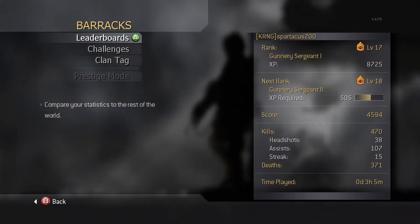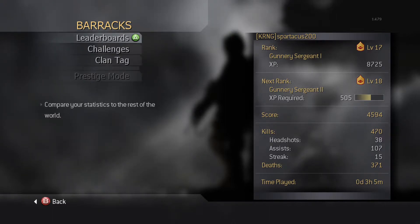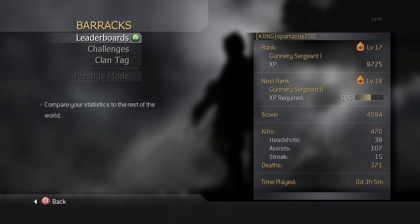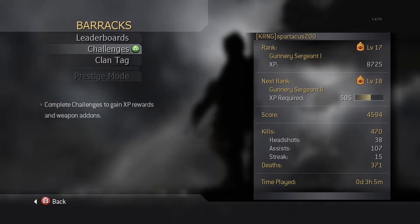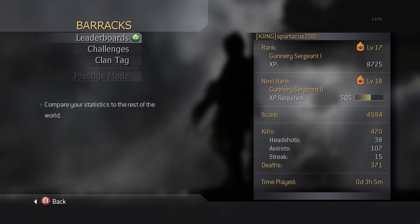Starting off with Call of Duty 4, the combat record system in this game is very lackluster. When you go to the barracks you can see your current level, XP, and the next rank — pretty dumb. I'm only level 17. I didn't play CoD 4 back in its prime; I went back and played it on PS3, never on the 360. You get your total score, kills, headshots, assists, deaths, and time played — apparently three hours on the 360 version. Very lackluster overall.